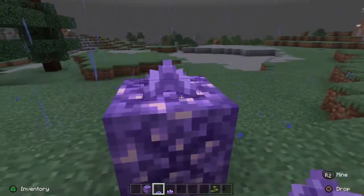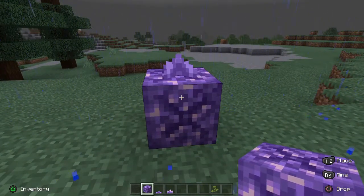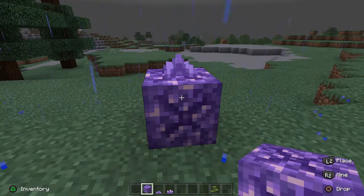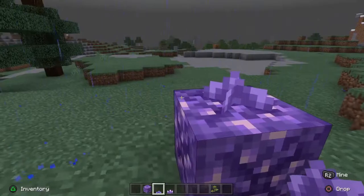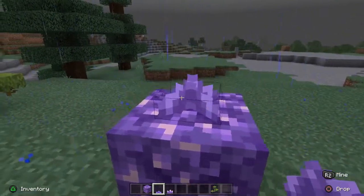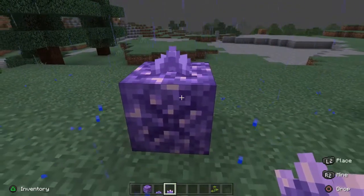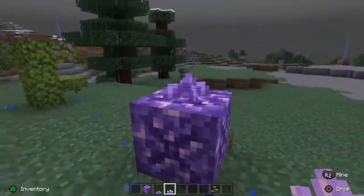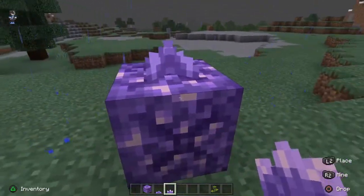Our next cool feature returns to the amethyst. With the budding amethyst, a really cool thing to know is that when it receives a random tick, it has a 20% chance to grow an amethyst bud — small or medium. It's relatively rare, generates only in amethyst geode structures, and is only obtainable in creative mode.